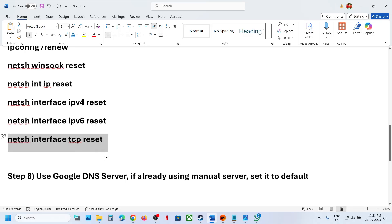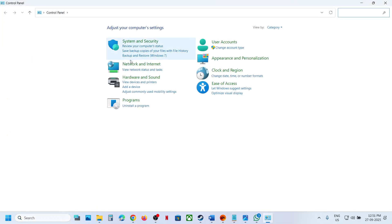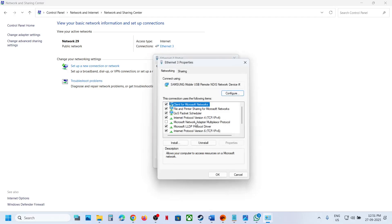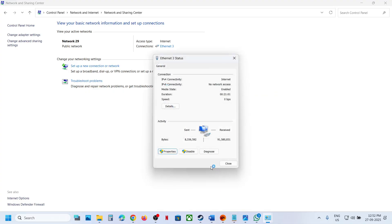Still not working? Try Google DNS server. Type 'Control Panel' in the Windows search box, go to Network and Internet, then click on Network and Sharing Center. Click on your internet connection, go to Properties, select Internet Protocol Version 4 (TCP/IPv4), and click Properties. Select 'Use the following DNS server addresses,' type in 8.8.8.8, and for the alternate type in 8.8.4.4. Click on 'Validate settings upon exit,' then click OK and relaunch the game.